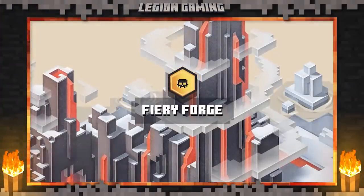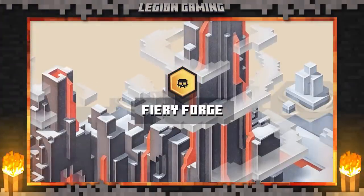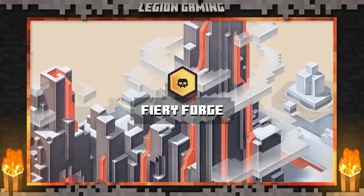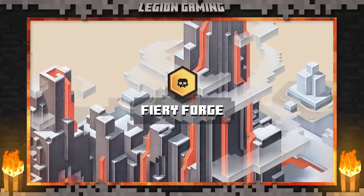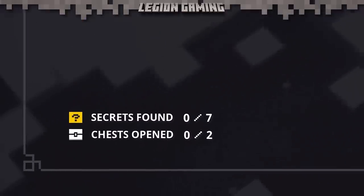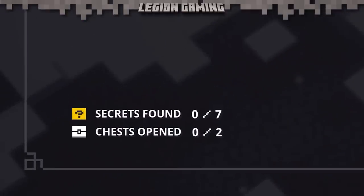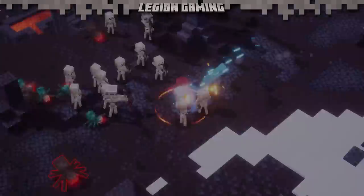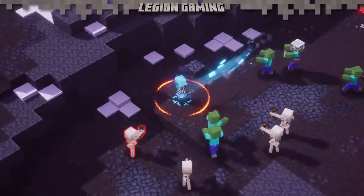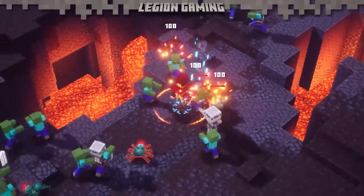Our final stop today takes us to the Fiery Forge, and oh baby, is this one a pain? There are so many secrets in this level that it's hard to determine what's worth going after and what's not, so I'll leave the decision up to you. This is one map I check every time I zone in. Ten secrets or higher, and I run the whole thing, but less than that, and I return to camp and load in again. It's not a great system, but if I'm going to spend my time hunting uniques, I want to make it worth my while, and there's a lot up for grabs when the map rolls right.